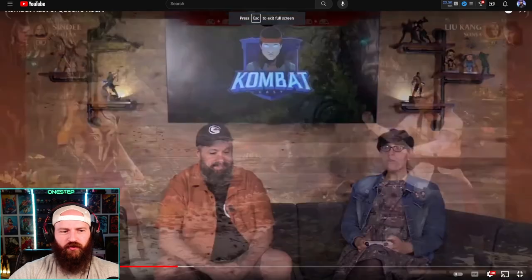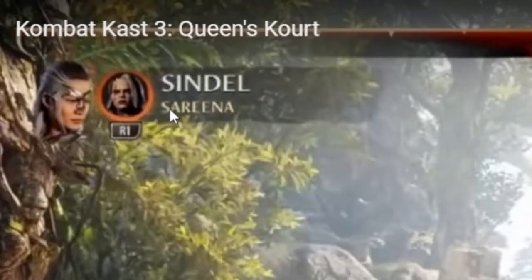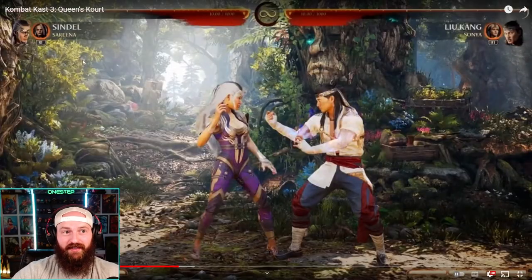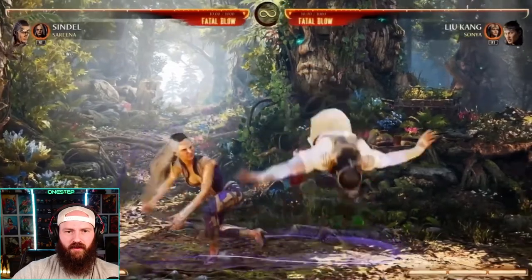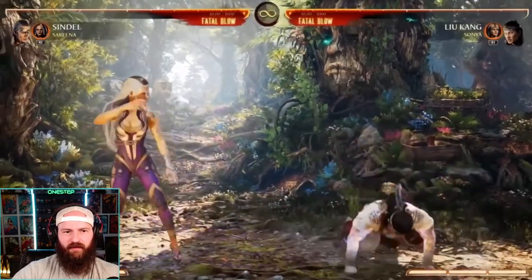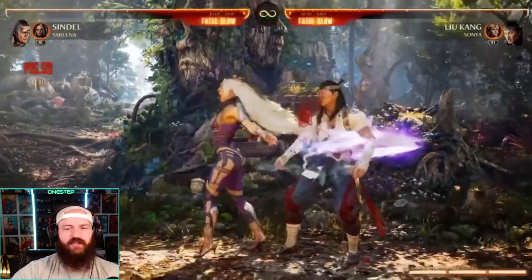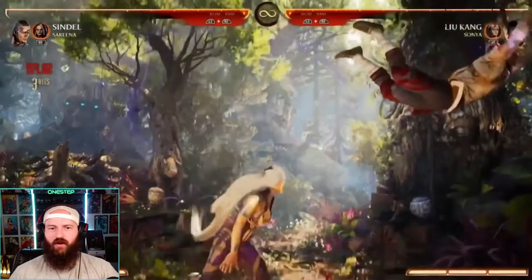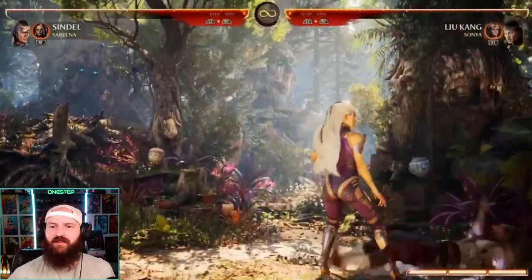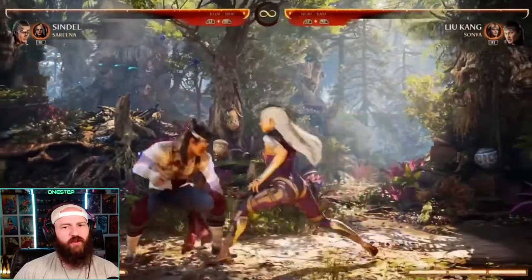They're going over Sindel first. Real quick — Sareena as the cameo, so we're likely to see some Sareena moves during this gameplay. She looks just like good old Sindel — regal purple energy. Love to see it. Good setups you'd imagine from someone with magical long hair. She looks pretty quick too, which is nice.